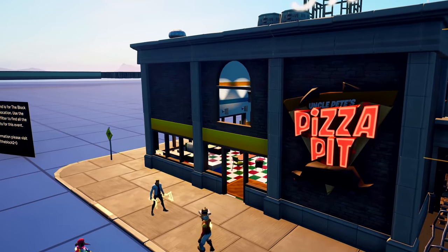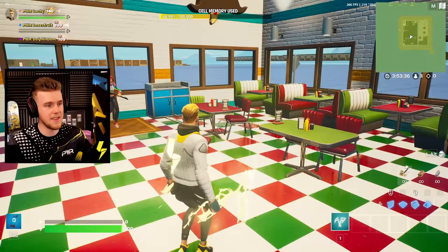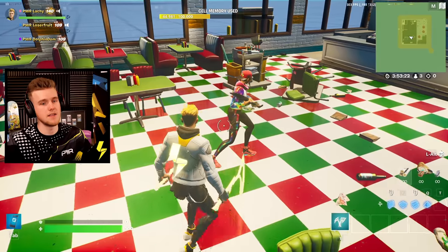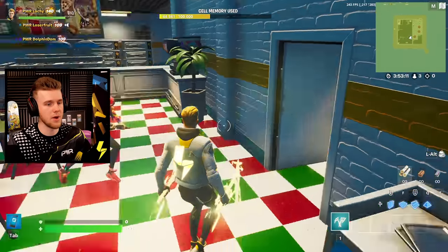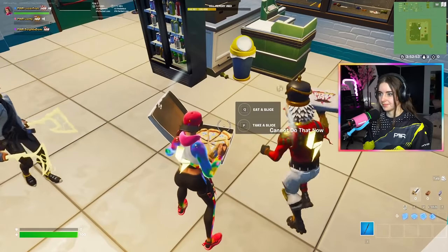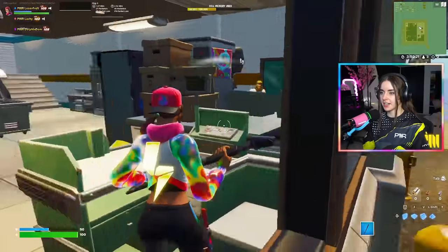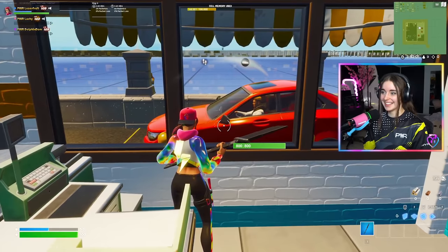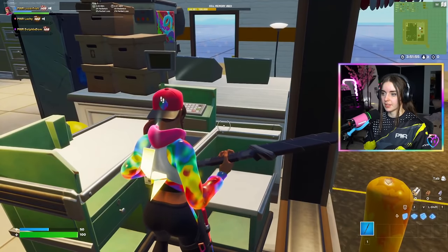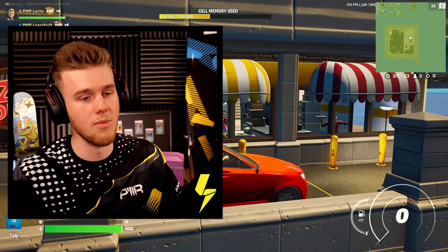Welcome to Uncle Pete's Pizza Pit, Loser Fruit. You get the actual first walkthrough because this will be in the game at one point. This is going to replace the Trump building — the restaurant where the former pizza pit was. We're doing it better over here. This is the lobby restaurant area, and we got a toilet as well. The kitchen, a drive-thru — nowhere in Fortnite is there a drive-thru. May I please have a pizza? Would you like fries with that? No, we don't do fries here. It's a pizza pit — no sides of fries. I said we could have done it because Domino's actually does fries.